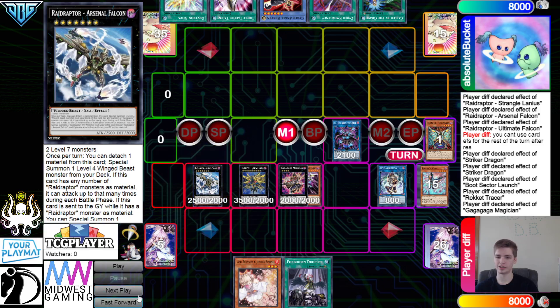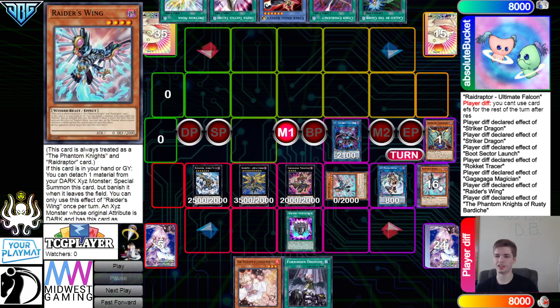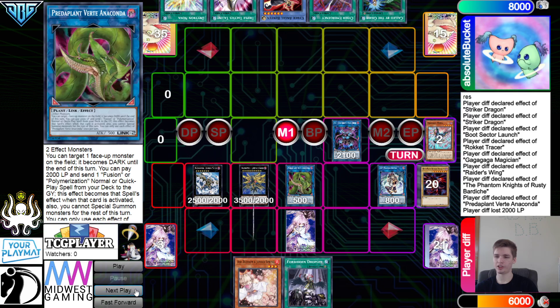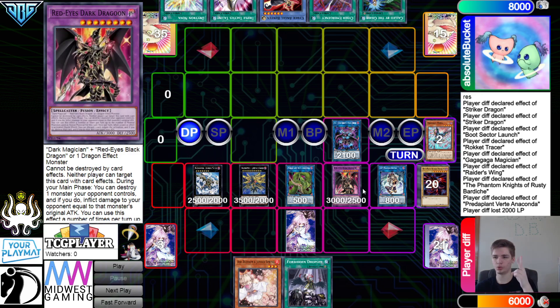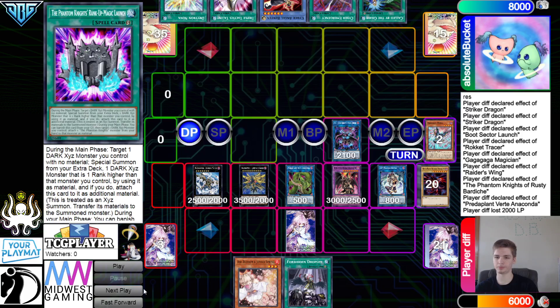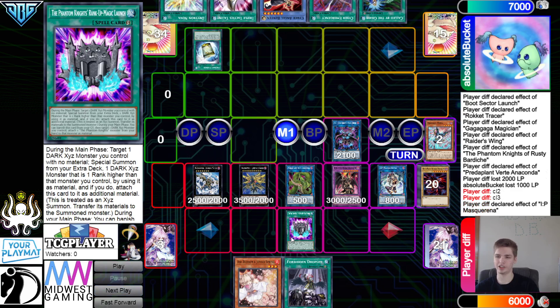They activate the IP effect, special summon Wing back from the graveyard, Wing effect attaches and special summons it back out. They activate Rusty — wait, that dumps the Law card. Oh, this card is always a Phantom Knight card — okay yeah, that's fair, I was confused for a second. They set this, get rid of those, and go for Anaconda. Anaconda effect — oh my gosh, they're also playing Dragoon in this!